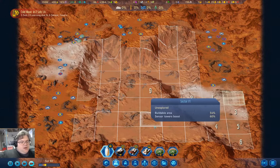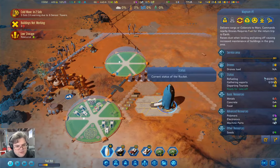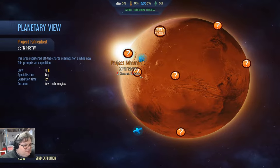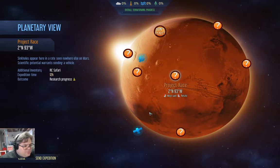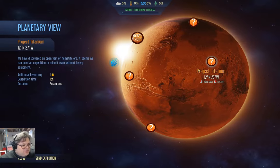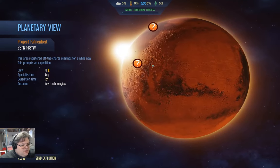We'll start scanning up here — I'm pretty sure there will be breakthroughs up there. Now, we've got our rocket. If we go into the orbital view, we've got NewTex which needs ten drones — NewTex with eight of those. A Safari — we don't have. But that's research progress.